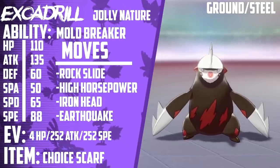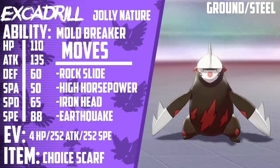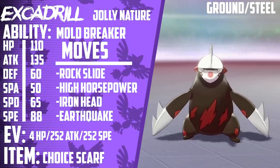Next up, we have Excadrill. It's holding a Choice Scarf. Its ability is Mold Breaker. It's EV trained with 4 HP, 252 Attack, 252 Speed. It has a Jolly Nature, and its moveset is Rock Slide, High Horsepower, Iron Head, and Earthquake.